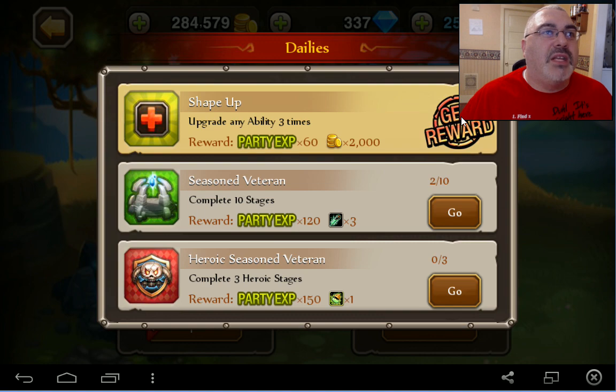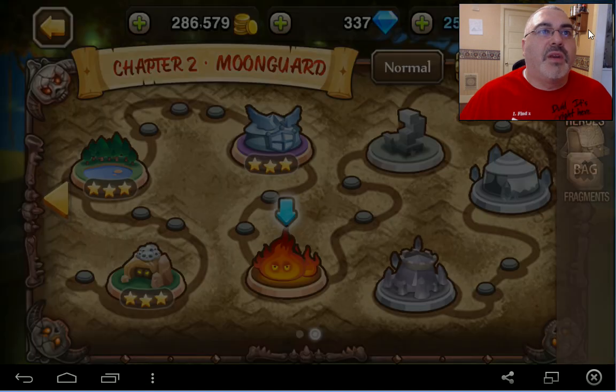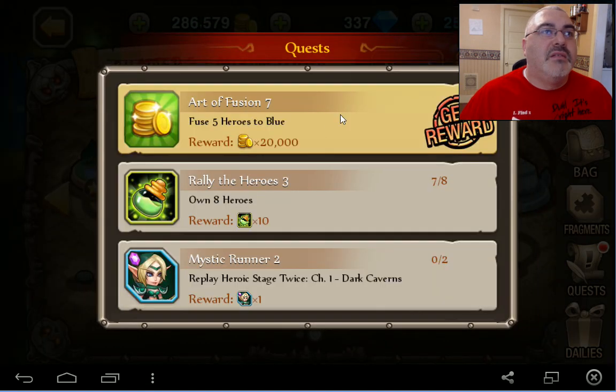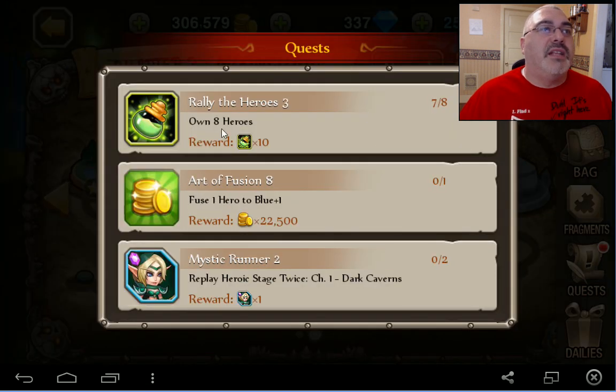We can upgrade anybody three times — that's good. Is there anything else? Complete ten stages, let's go. We're going to go to heroic. Wait, what can we do here? Quest, quest. Fuse five heroes blue — cash money, yeah buddy. Own eight heroes, fuse one hero to blue plus one — we're not going to do that.